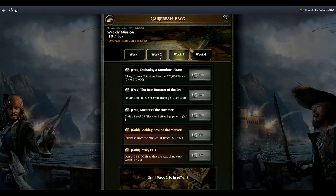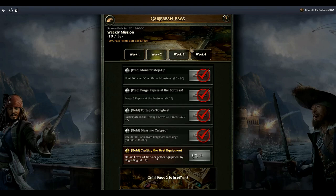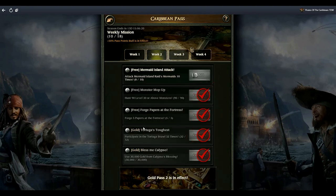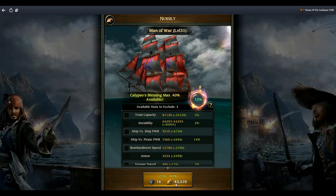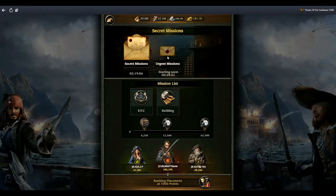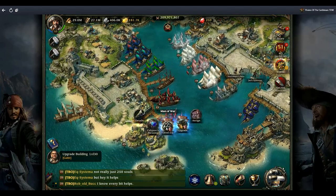Continuing with weekly mission two: Tortuga Brawl, Calypso's Blessing, and obtain craft level 28 tier four or better. The materials you need to craft are sometimes very scarce. For Calypso's Blessing, click on the ship and you can spend gold - at the start you'll have four or five cheaper attempts. The only time I'll ever do this is when the secret mission has a Calypso's Blessing, because there are always better times to do things in this game. For example, there's an event on here for shipbuilding and upgrades.